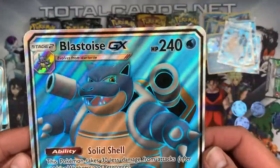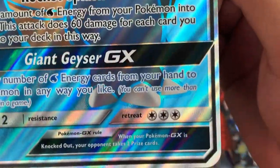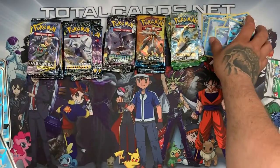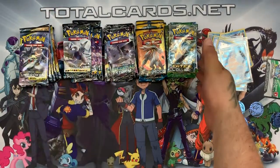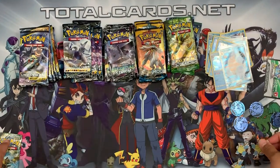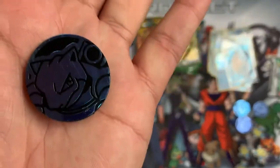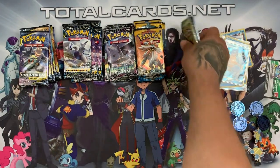That's all the packs out of the boxes. A quick look at the Blastoise GX — it looks awesome with the Solid Shell ability and full art design. It's SM number 189 for the promo card. We'll put these aside — they can all be found on the website TotalCards.net. We'll have them added right away. We also have the Blastoise pin, which looks really cool, and an awesome-looking coin.